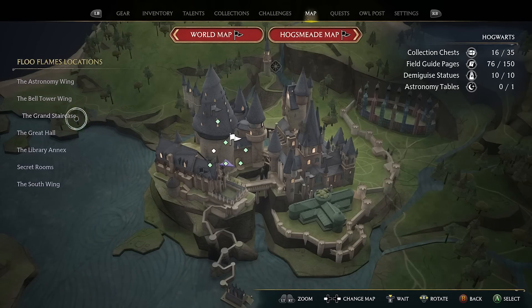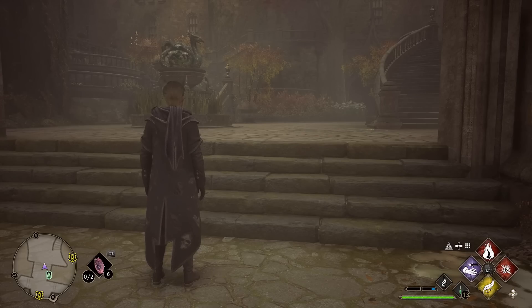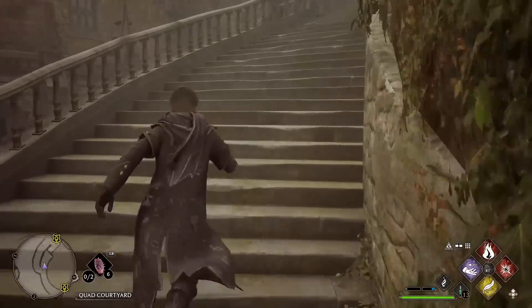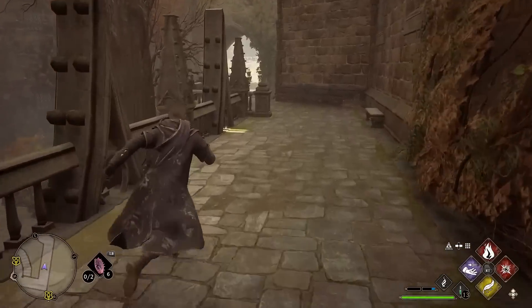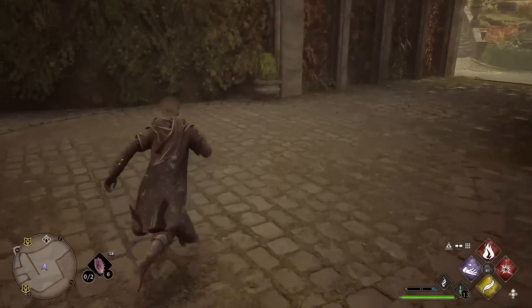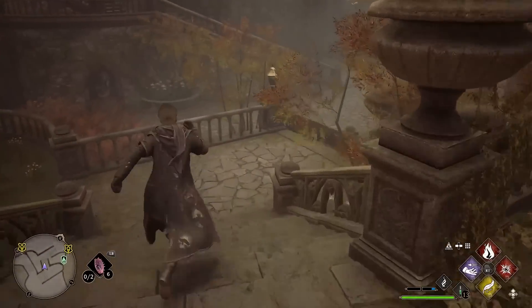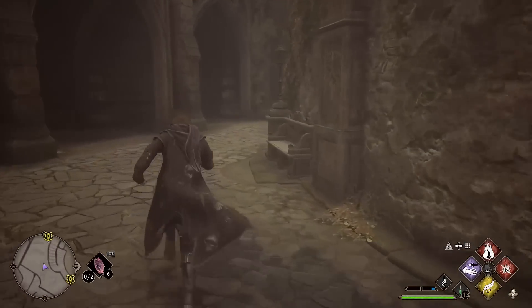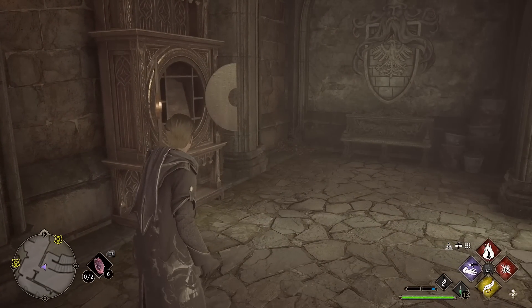For key number 13, we are going to the Grand Staircase and the Quad Courtyard. When you are in the Quad Courtyard, run up these stairs and go all the way around, just keep following this round. When you get over to here, there is going to be a Dedalian key that spawns right here. That key is going to fly down these stairs all the way around and come over to the key cabinet, which can be found on the wall right there. That is key number 13.